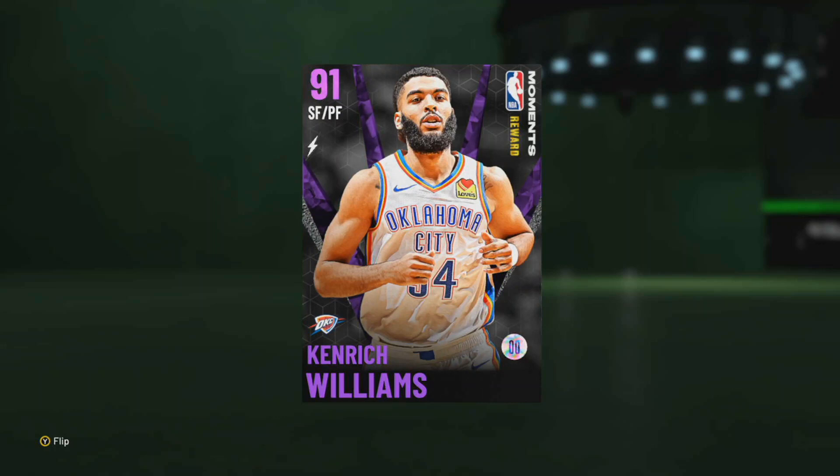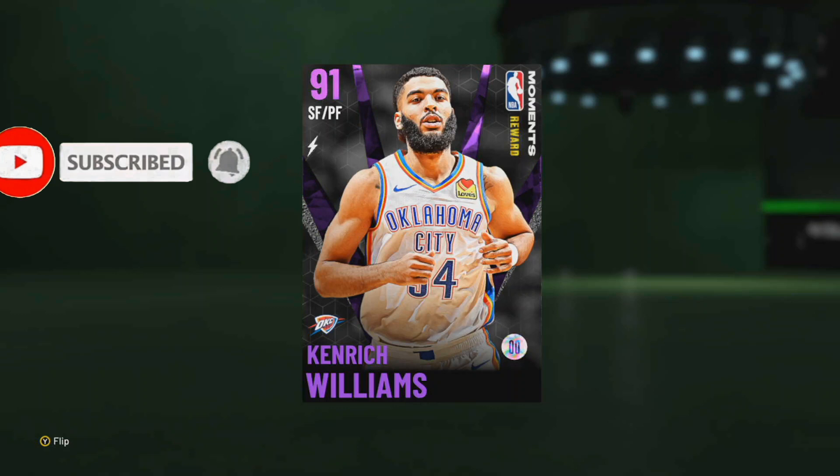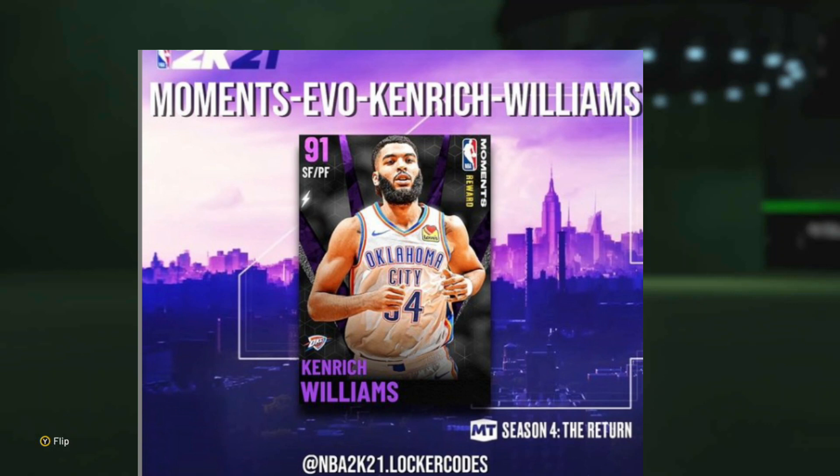Alright guys, we're back. We got Kenrich Williams — he's an Amethyst that just came out like two days ago. He is a Moments card and he is free with a locker code, so if you're not typing in the locker code I will put it up on the screen. You guys can get this free card. He is actually amazing.